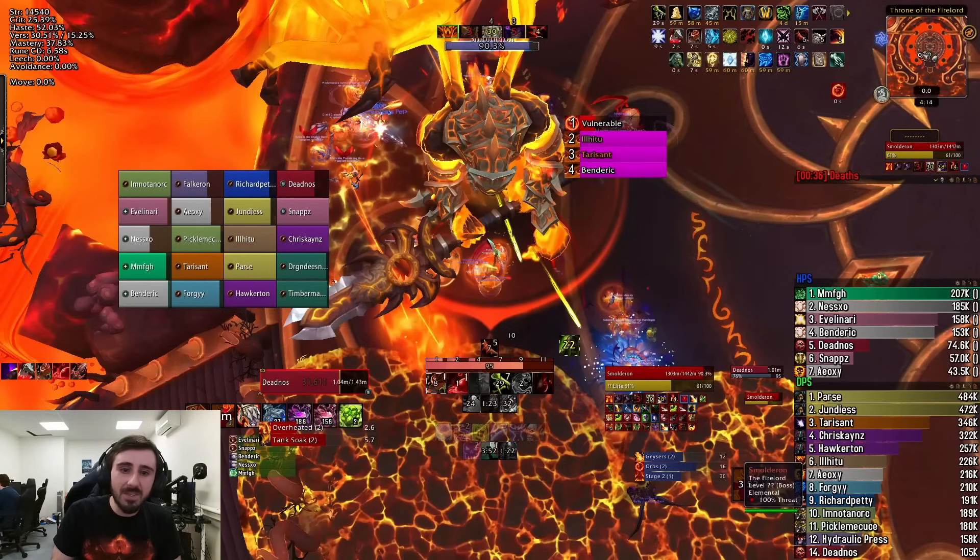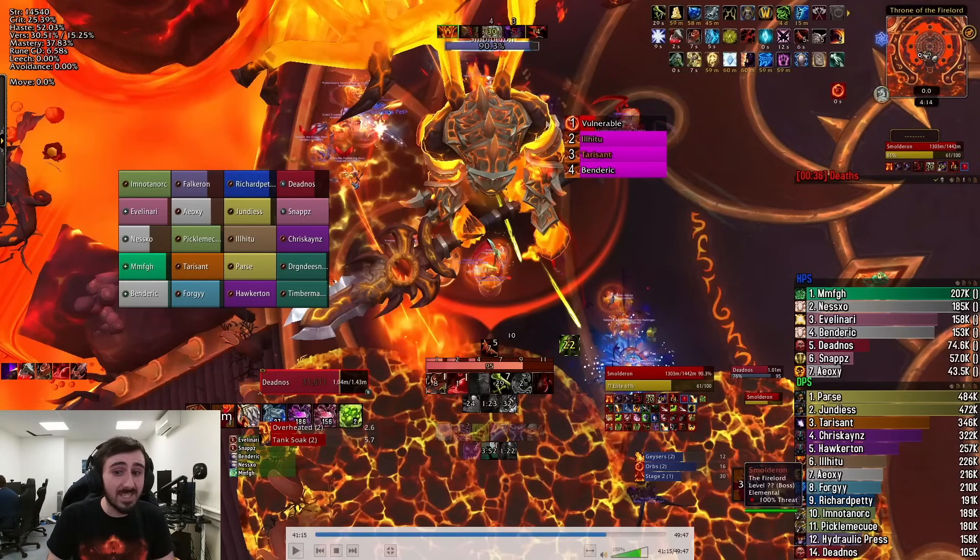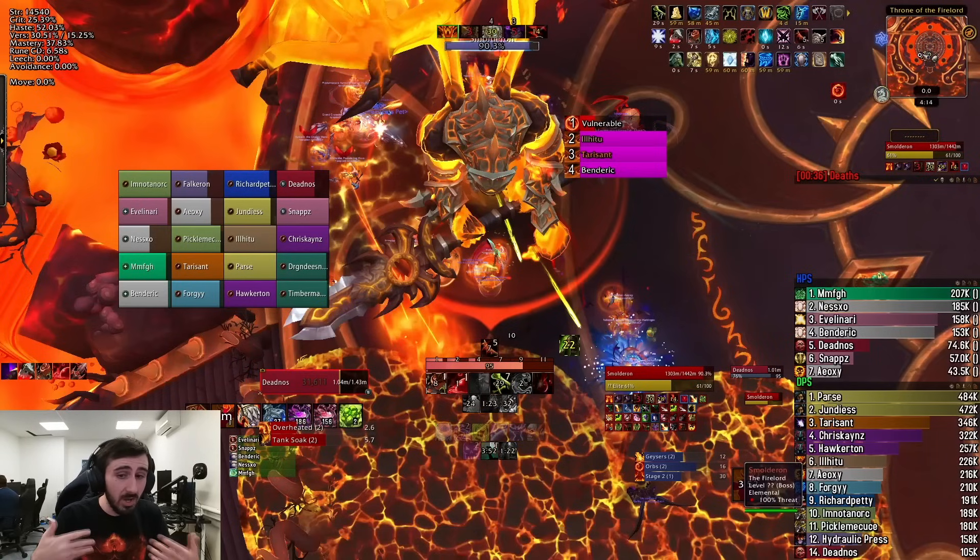Here's the Mythic mechanic: four orbs will spawn and fixate four players. It's a private aura, so your WeakAuras can't tell who's affected by it. You need to get a macro that talks to a WeakAura that then creates a list of those players in order of pressing the macro, and then you need somebody to call out those names — or just have people go once the vulnerable debuff goes away, because if two people soak within that vulnerable window, you're going to explode.